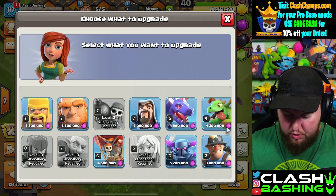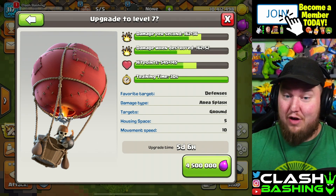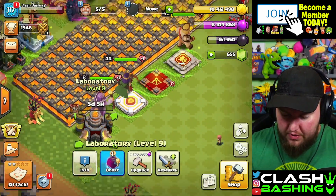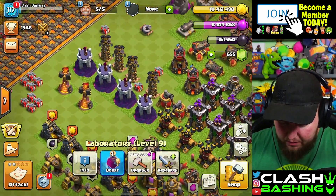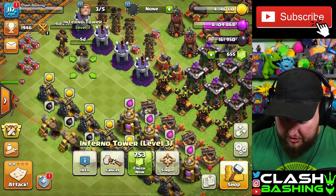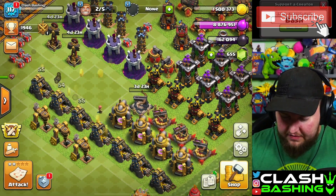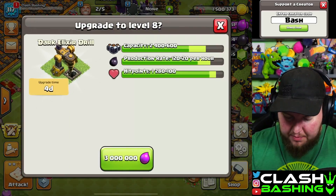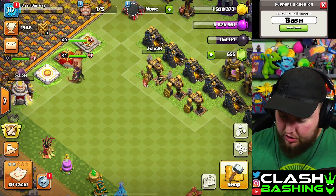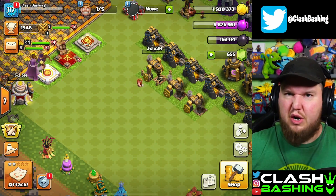Before we hop into that, the season reset hit so we need to spend a little bit of loot. We're going to the laboratory - balloons at Town Hall 11 get such a massive upgrade, so we'll get balloons going. Then with the gold we'll upgrade this inferno tower and grab all that stuff. We'll also upgrade a couple of dark elixir drills, although we're going to hold off on one because we might overflow on dark elixir.